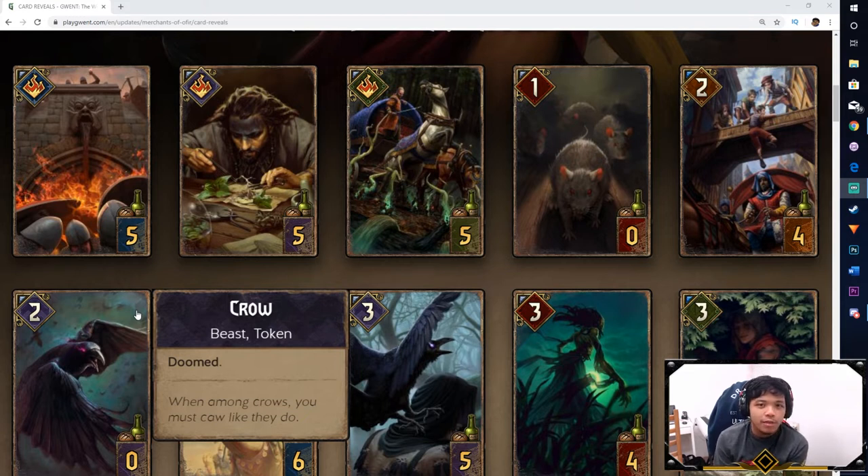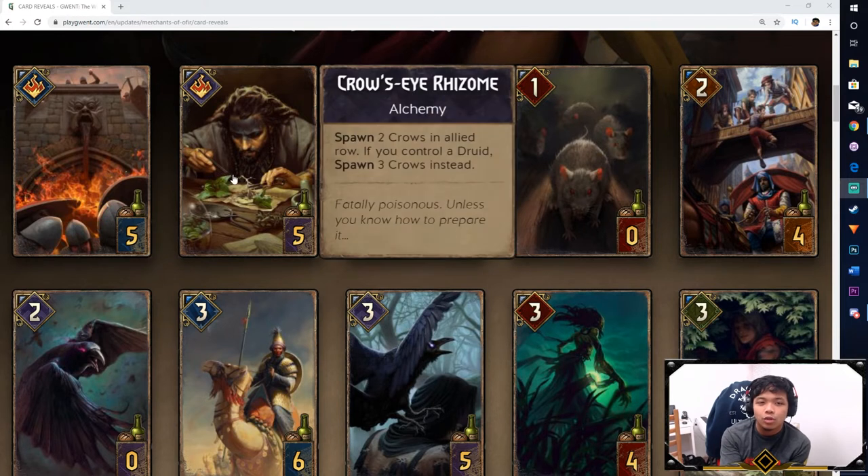I like that they're finally adding faction-specific card types to help with support. We could probably see control Skellige down the road, though it's hard to see how that would be implemented since Skellige isn't really known for control — they're mostly known for self-damage and gaining benefits from damaging their own units. Swarm is where you focus on your own side of the field, and the only time Skellige really does that is with the Armored Jakar and the Bowblood Priest. I'm interested to see how Swarm Skellige works going forward.